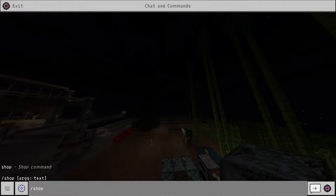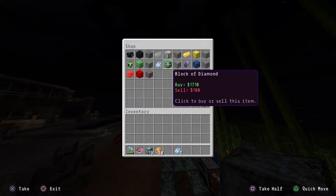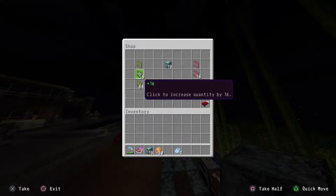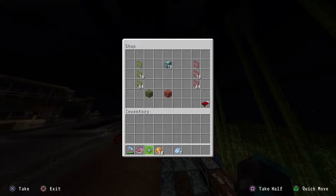If you need to open the shop again without retyping, as long as you're in the text field press up and your last command comes back — then just press square. From there go to ores, then diamond blocks. We've got 19 of them. Use the arrows to add or subtract the number, then click sell.